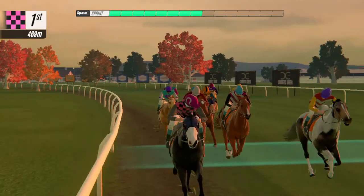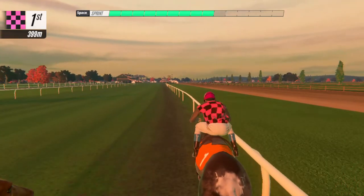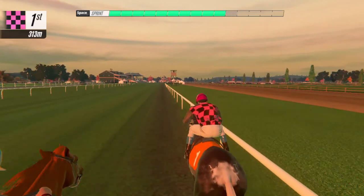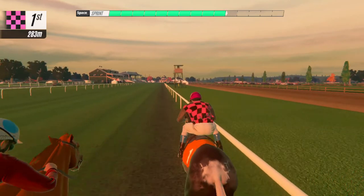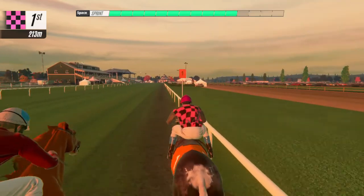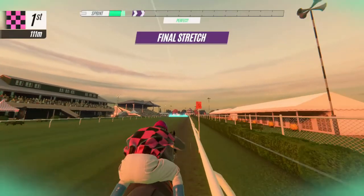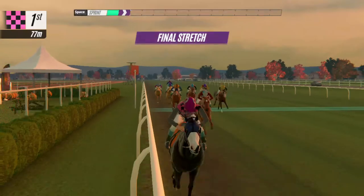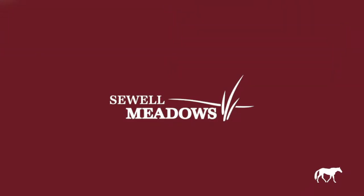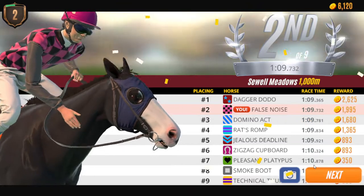Continuing around the track it's Jealous Deadline, Domino Act gaining momentum. Flying through at the 400 pole it's False Noise, Jealous Deadline traveling on the outside neck and neck with Dagger Dodo, Domino Act next. Meters from the line and it's False Noise, Dagger Dodo in second position toe to toe with Jealous Deadline. False Noise in control, Dagger Dodo in second place. But it's Dagger Dodo that breaks their hearts - False Noise second, third at the line Domino Act.